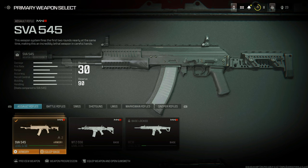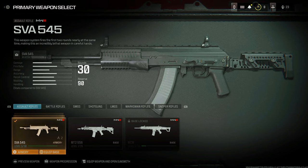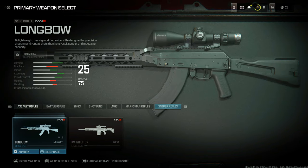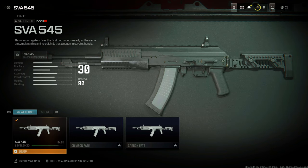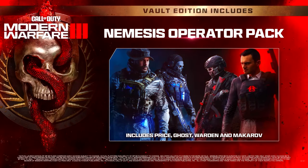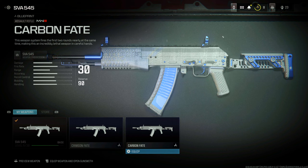For most of this video I'll be using the SVA 545 since it's a pretty good assault rifle and I like assault rifles the most. You get two blueprints, and this ties into the Modern Warfare 3 theme of good guys versus bad guys. You have the Crimson Fate, which has a diamond camo with a red theme, and the Carbon Fate, which has the exact same look but in blue.